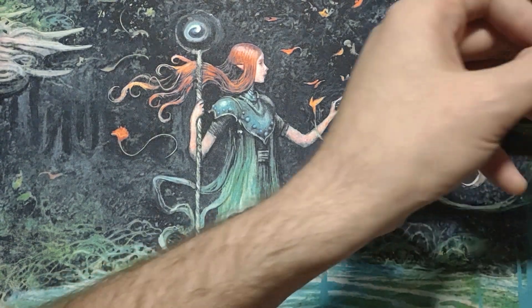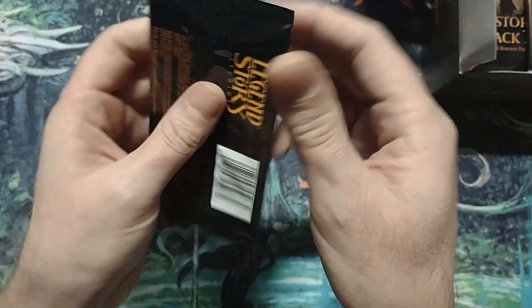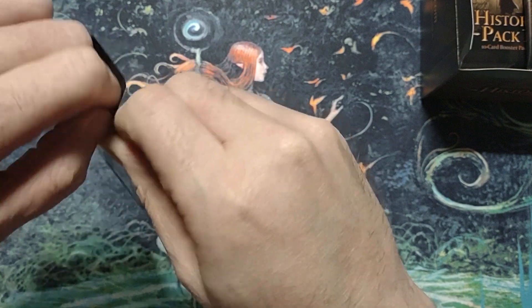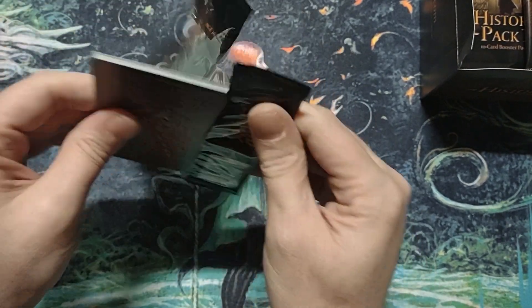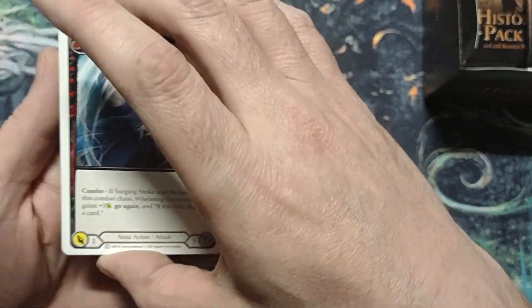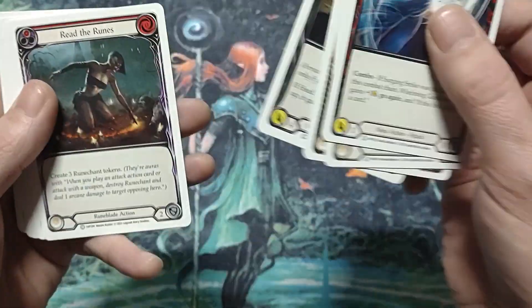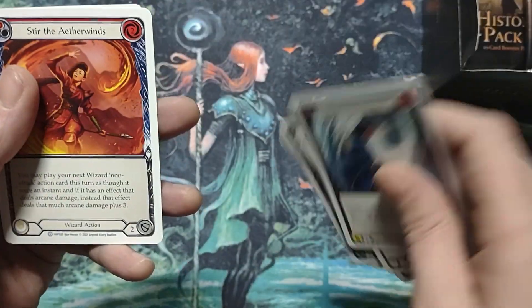These are smaller packs so be careful — they're actually a lot thinner than the previous packs. They are plastic packs too. These are the white border history pack one cards. I'm going to go through them because there are a lot of packs in this box and we're gonna hope we get some really good pools here. First rare is gonna be Stir the Aether Winds.